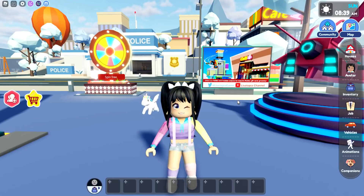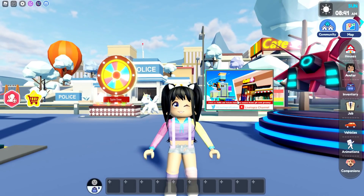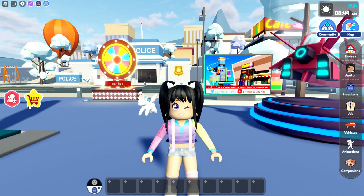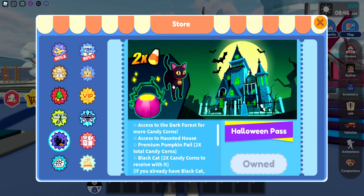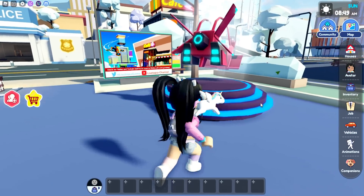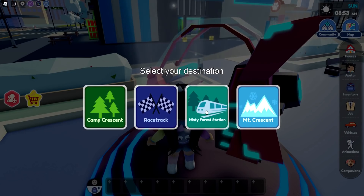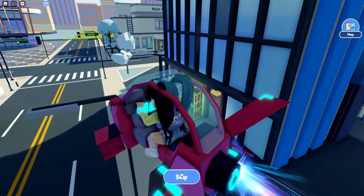The next four are the Halloween plushies. Unfortunately, you are only going to be able to get these if you have the Halloween game pass, because you are going to need that to head to the dark forest. We are going to go over and head to the misty forest station.